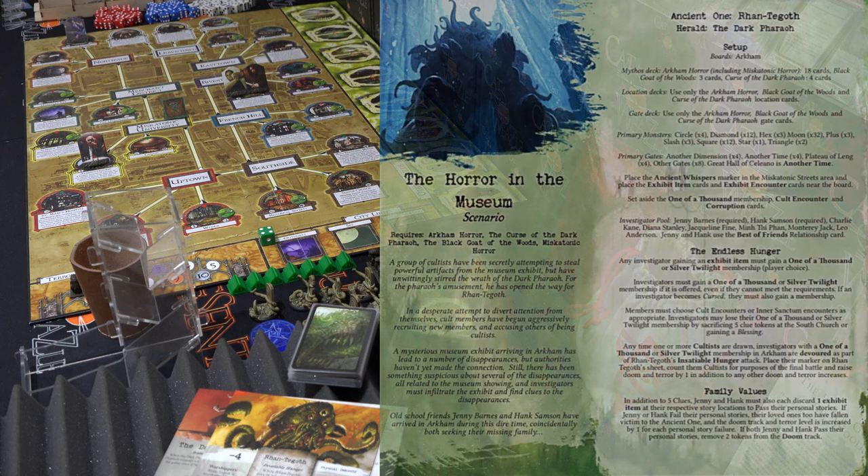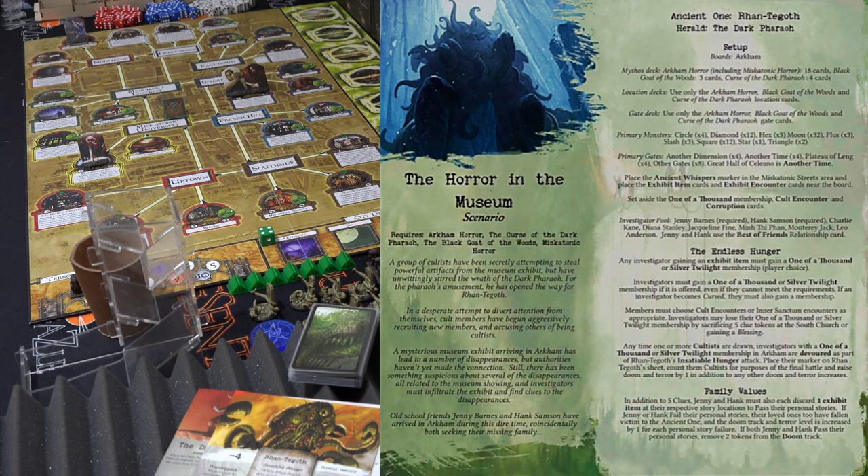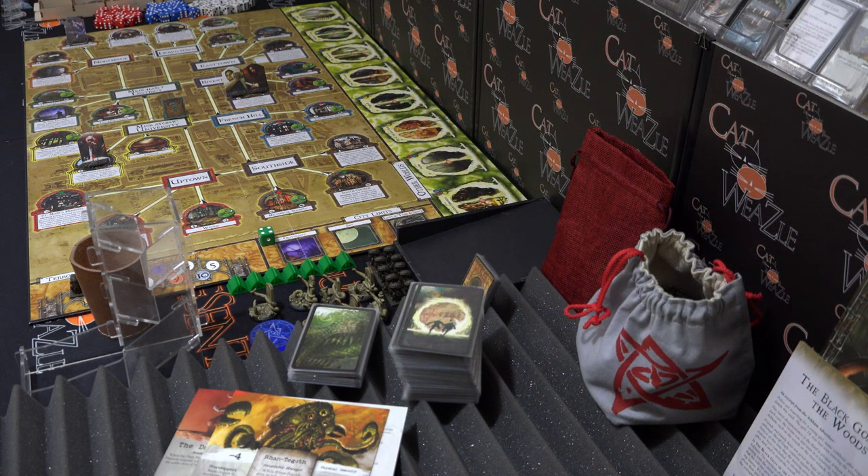The scenario should pop up on screen now so you can have a quick read. I'm only going to put things on screen for the scenario itself, Rantagoth, the Herald, and a few other key items — not every single card, it's just too much. For individual small cards, I'll just read them out and place them in front of the camera for a few seconds. You can pause the video if you want to read them yourself.